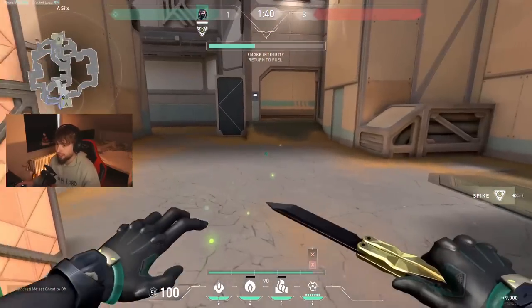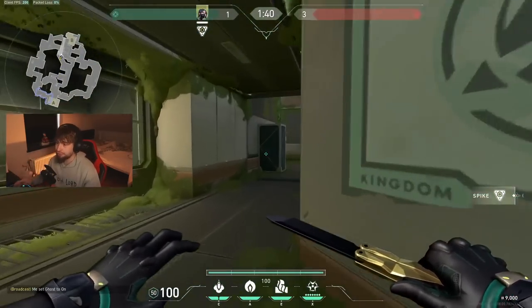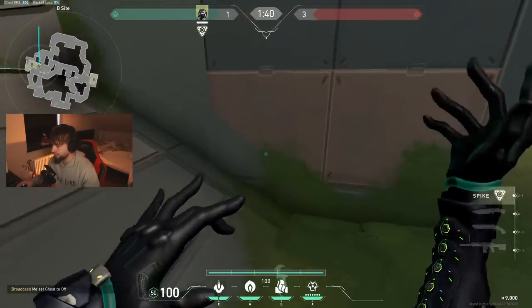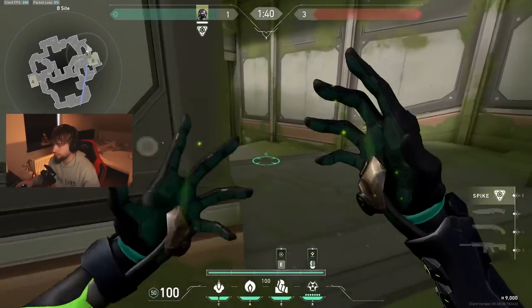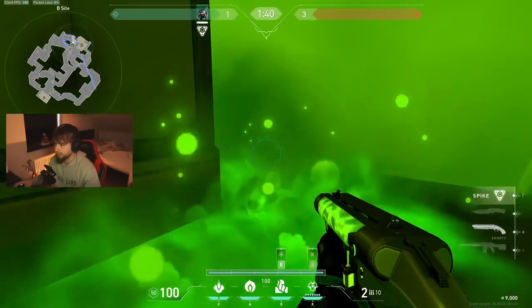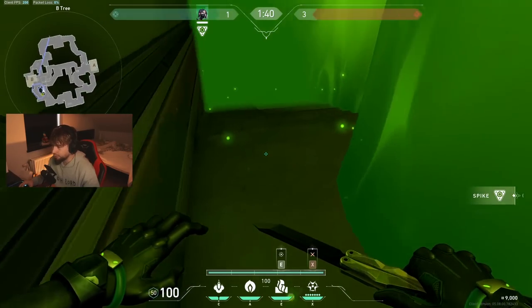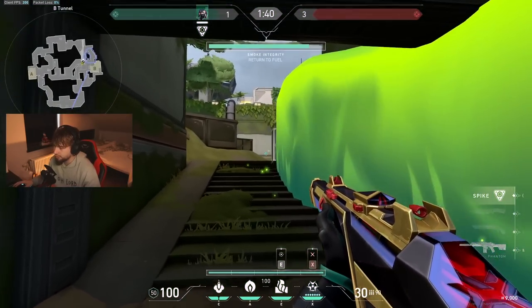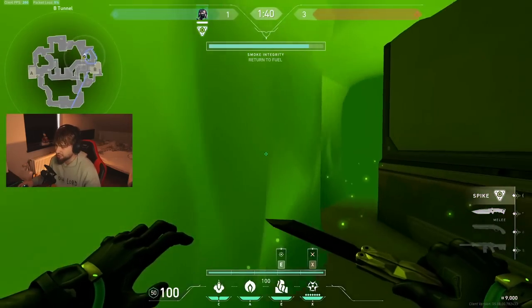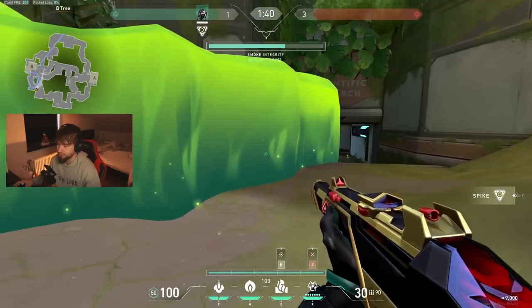On B side, nothing extraordinary for the ult — just put your wall like this so it protects you, then ult. Wait for people to push, and if you want to be sneaky you can go up here, go all the way down and try to get a timing and kill them. But I don't suggest it because sometimes people see this coming and will expect you to go there, so it's a bit risky.